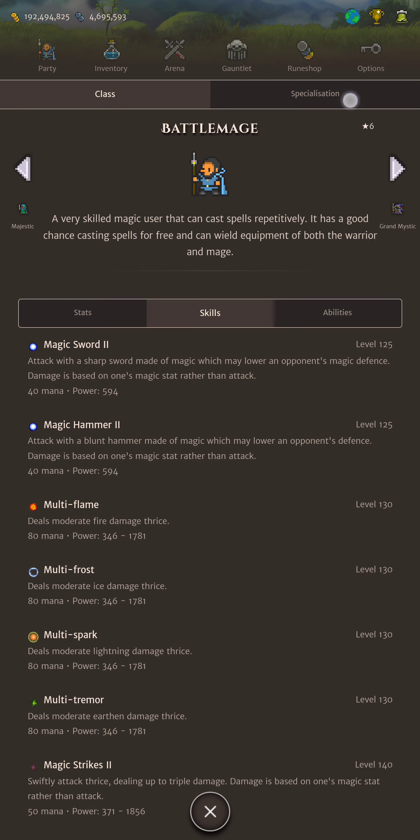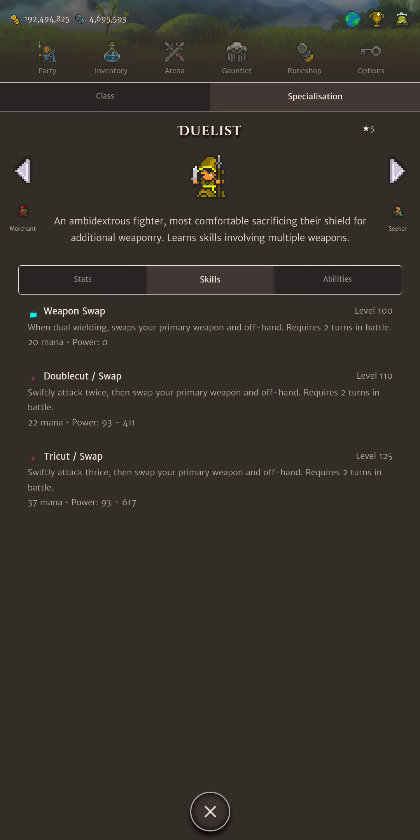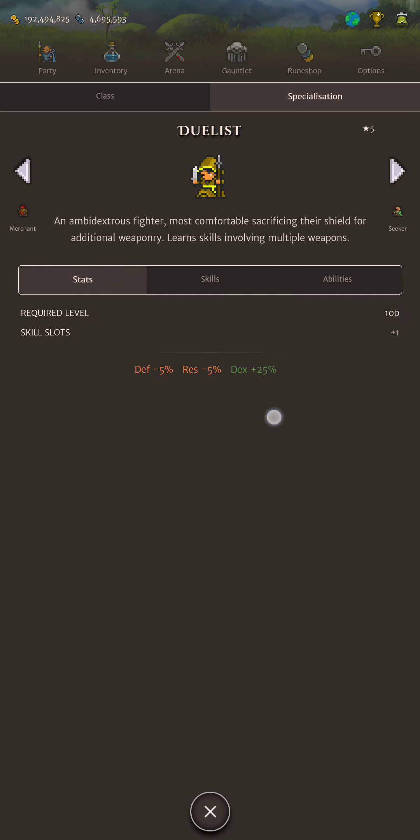We're going to go Battlemage, and the spec that this video is focusing on is the Duelist spec. There's not so much point getting a shield at this tier in general. You might pick up a nice event shield here and there, but in my opinion you're better off finding two decent weapons and charging them up. At Duelist we get a bit of Dexterity and we have a passive which gives us 15% stats as long as we are dual wielding offensive stats.